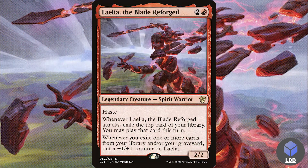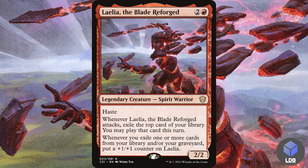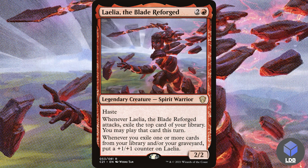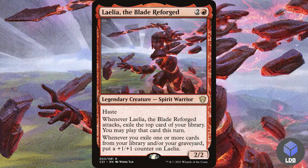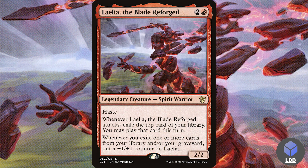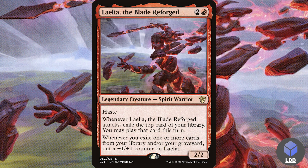Next up we've got Lelia the Blade Were Forged — two and a red for a 2/2 spirit warrior with haste. Whenever Lelia attacks, exile the top card of your library; you may play that card this turn. Whenever you exile one or more cards from your library or graveyard, put a +1/+1 counter on Lelia. This works extremely well with cascade — if you cascade five cards, Lelia sees each card exiled and puts five +1/+1 counters on herself. Even without cascade, it's a great card with your commander.